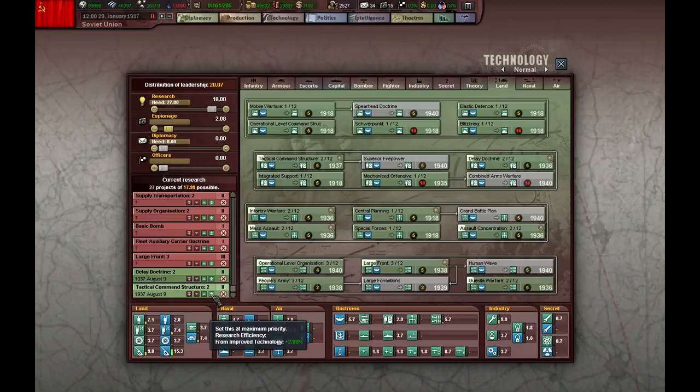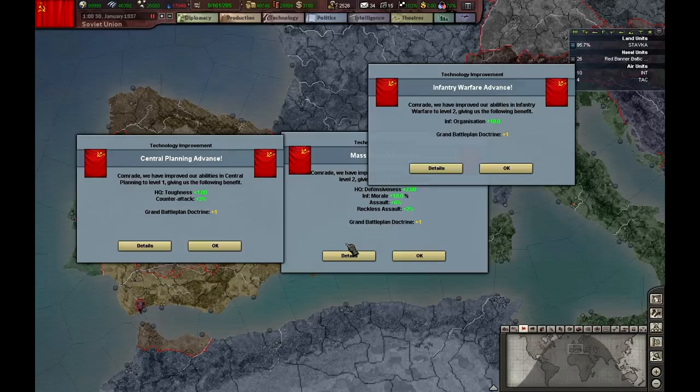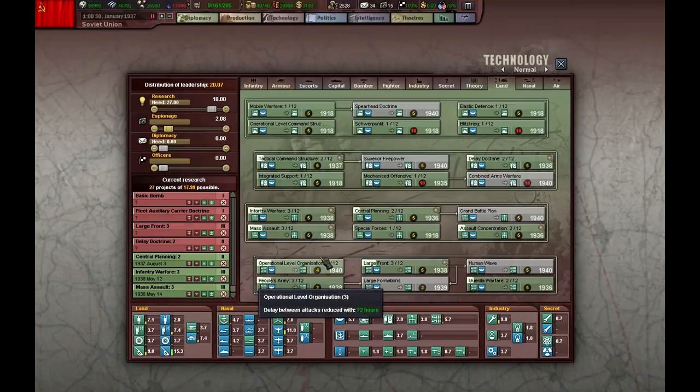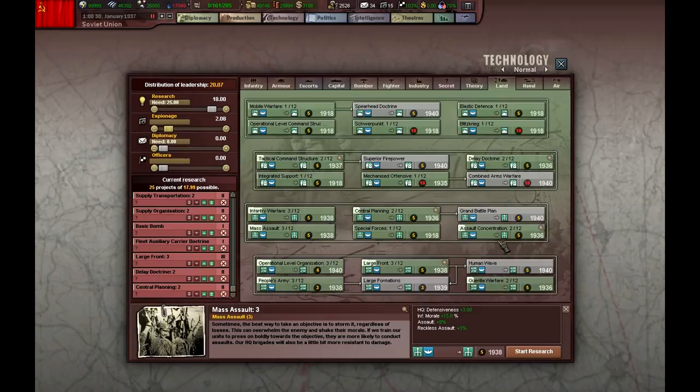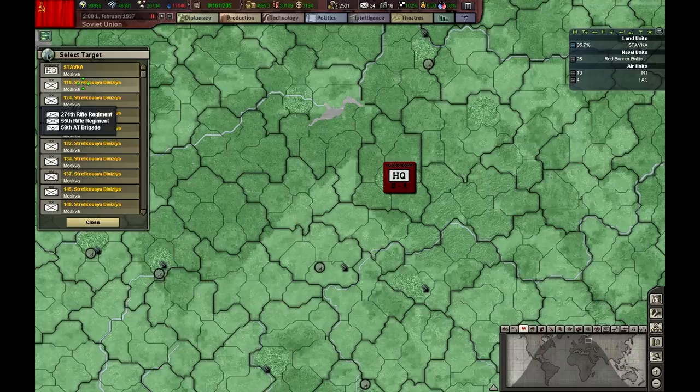The war here is about to finish so no point. Another bunch of useful doctrines which are now ahead of time — I'm going to cancel them. Central planning is not ahead of time so I'm going to keep researching it. It's now a good idea to build some officers too. As soon as our research is more or less up to date I will start training them.